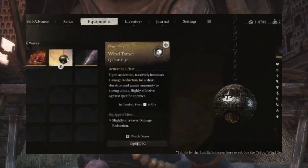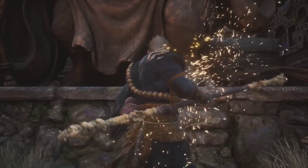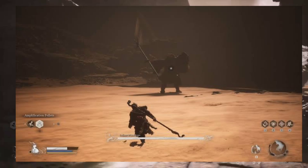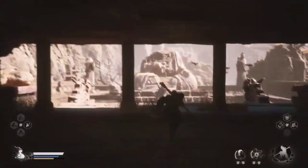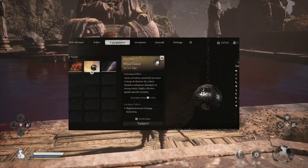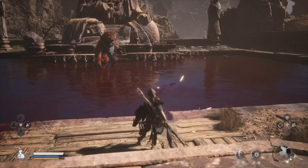Wind Tamer location: next, head over to the Kingdom of Sahali. Here, you'll first need to defeat the Tiger Vanguard boss. Once that's done, talk to the NPC behind the boss area, and that will trigger the Fuban boss fight. Defeat Fuban, and you'll earn the Wind Tamer Vessel. This vessel is a game-changer, increasing your damage reduction and granting immunity to strong gusts of wind.